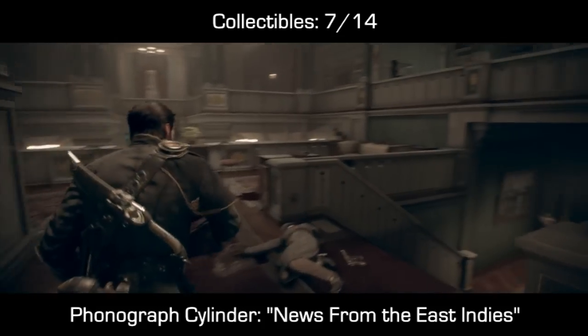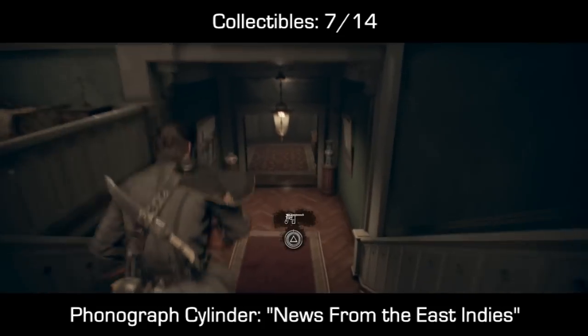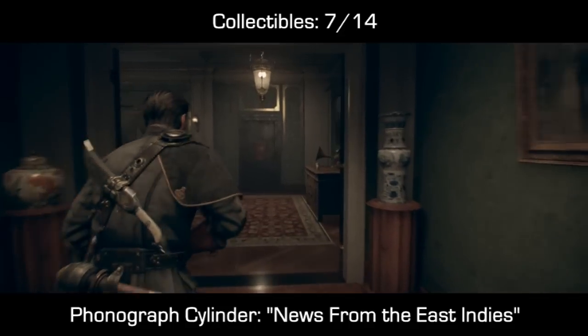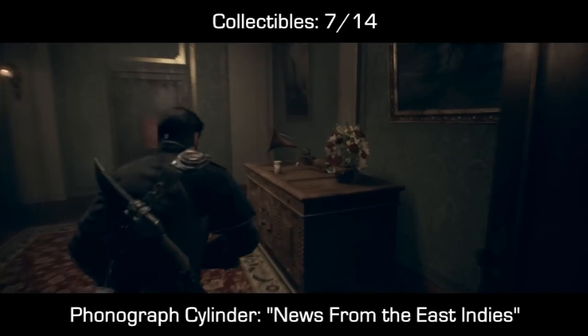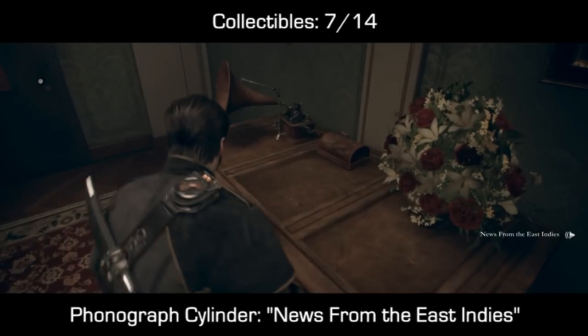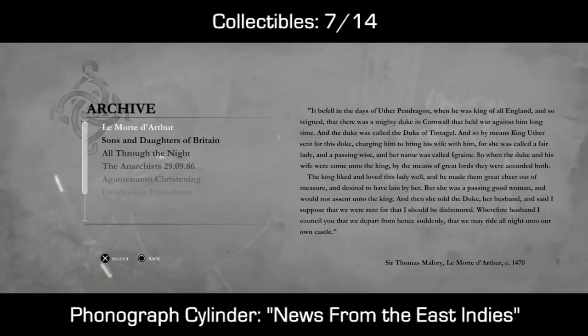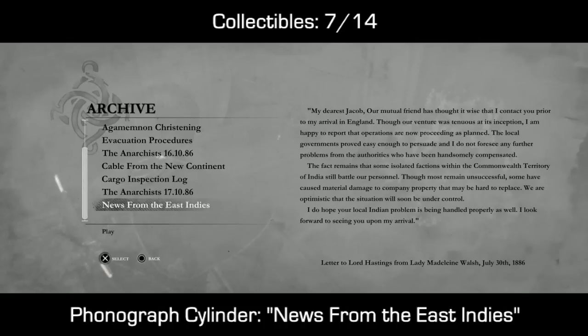Collectible number 7 — we are now inside a building, we've taken out a whole bunch of guards, and are going downstairs. This is a phonograph cylinder which you should see glowing directly in front of you as you enter this hallway on this desk. Hold the button prompt in order to pick it up, and you can check your archive in order to double check that you got the exact same thing as me and that you're also on pace.